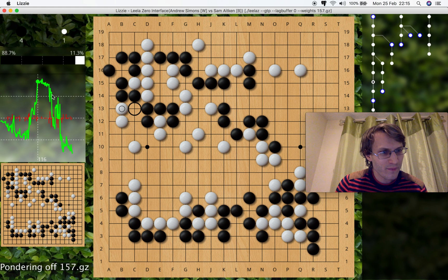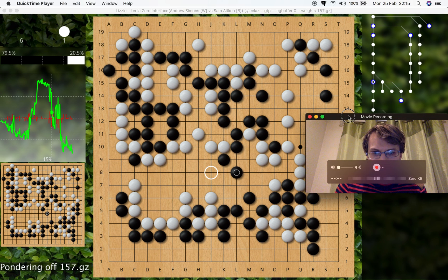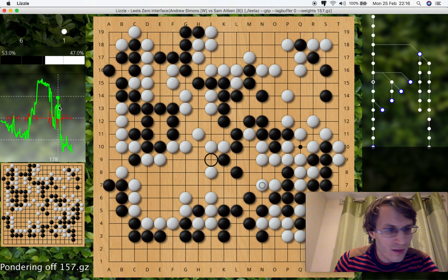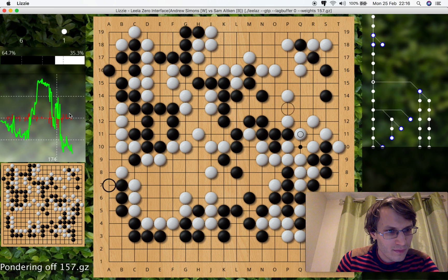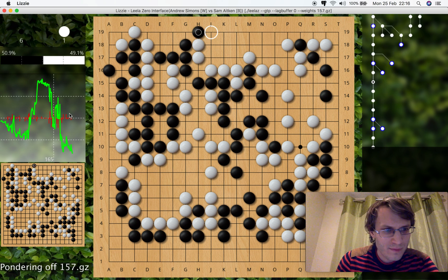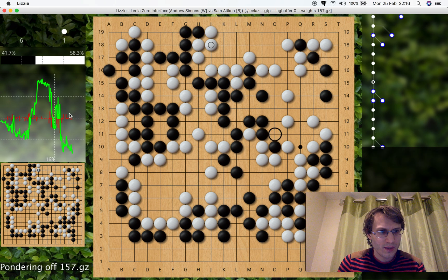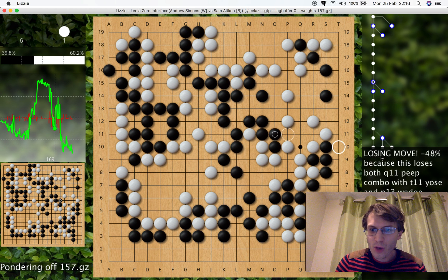We can also find where the win rate changed towards the end of the game. Down here looks quite good for white. This game — you can see I've put comments in. These were comments made with a stronger version of LeelaZero. So you can see that version 157 is not actually strong enough to realize that this move was the critical losing move of the game. What I will do is open this with a different network and show you about changing networks.